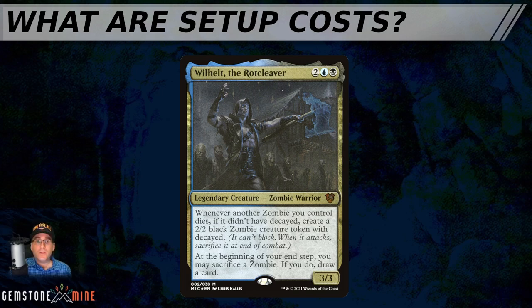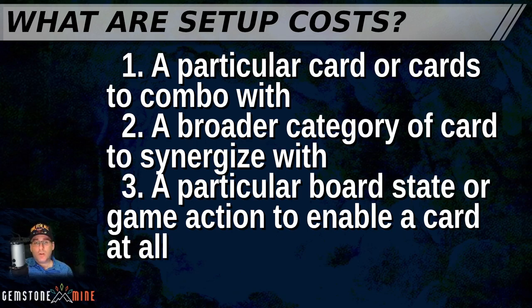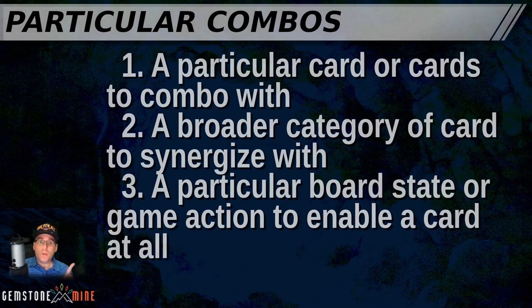When evaluating a new card or strategy, ask yourself what other cards you'll need to play to make your game plan work. The more cards you'll need to have drawn, played, or protected, the higher the setup cost is. Setup costs can include: number one, a particular card or cards to combo with; number two, a broad category of cards to synergize with; or number three, a particular board state or game action needed to enable a card at all.